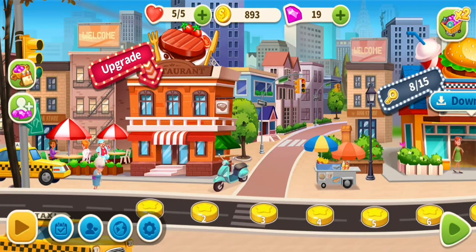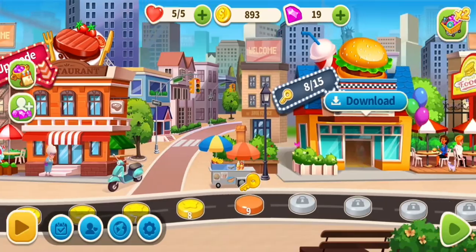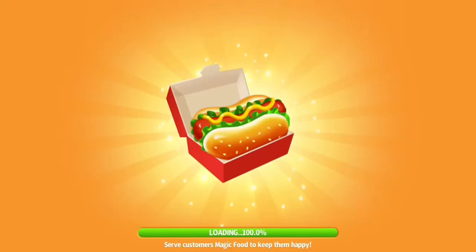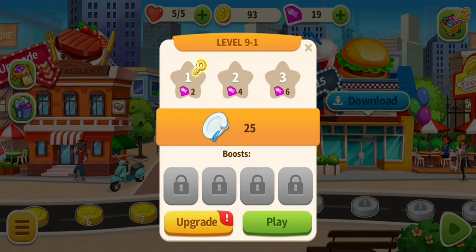I'm currently around level nine. In each level you can upgrade your ingredients and equipment — your steak, broccoli, tomato, sauce, drink dispenser, plates, grill, and a special box. There's a recommended upgrade each level. Each ingredient has three levels of upgrade, and each upgrade costs coins but increases the amount of money you earn from customers.